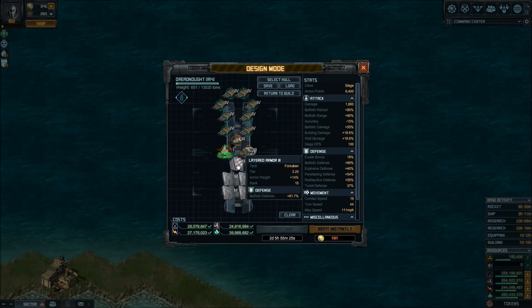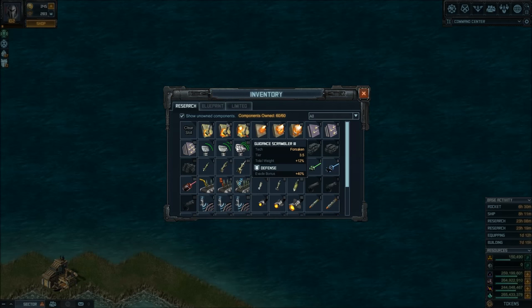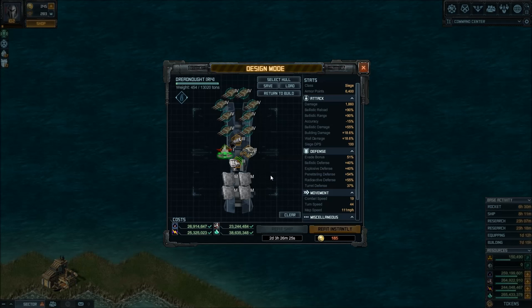Another option is to go for high evade instead of high defense, so more projectiles coming at you will miss your ship and hit the water. This is another strategy — lower defense overall, but higher evade bonus. I encourage you to experiment.